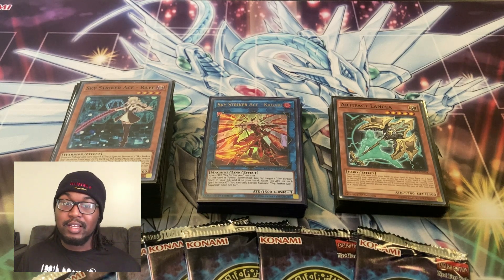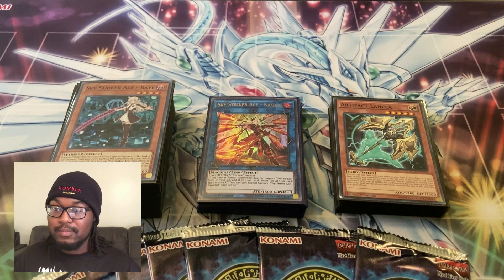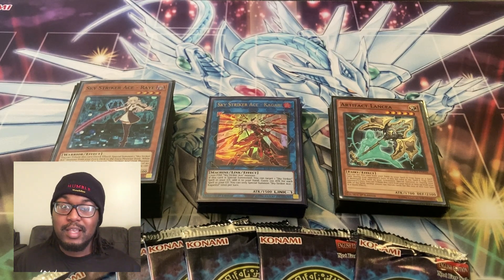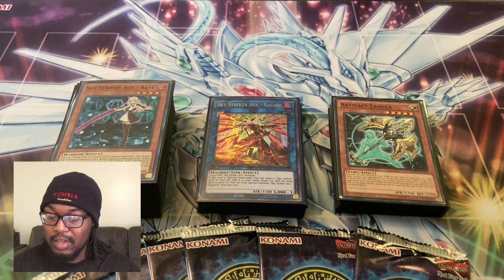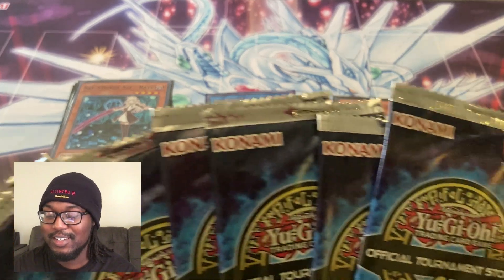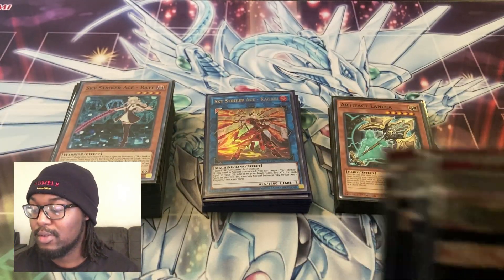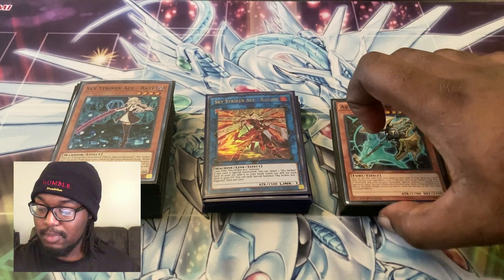In Round 4 we actually came back and 2-0'd another Flundereeze player because we just had enough of Flundereeze at that point. We ended up getting fourth place at X-1. Let's get into the deck profile — you can see our DPE, our OTS packs which we'll be opening later this week, so stay tuned. Now let's start off with the main deck.